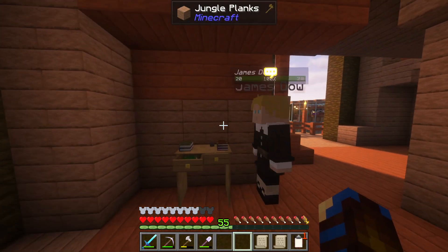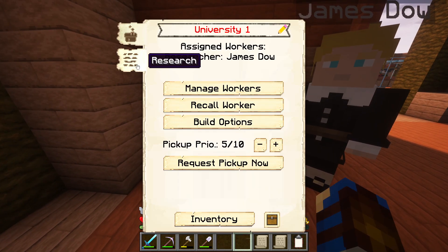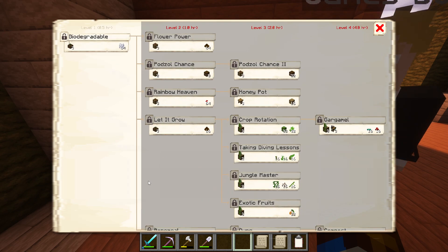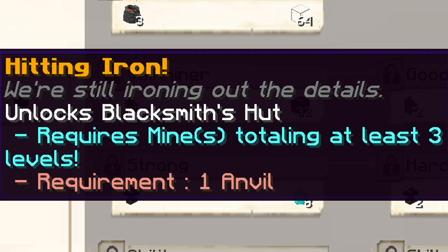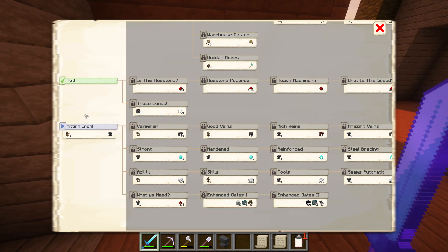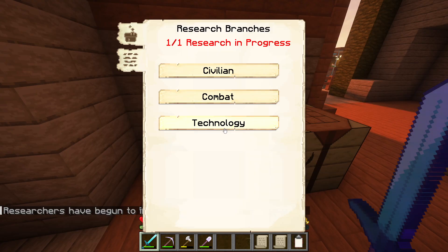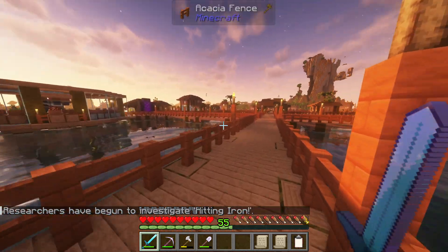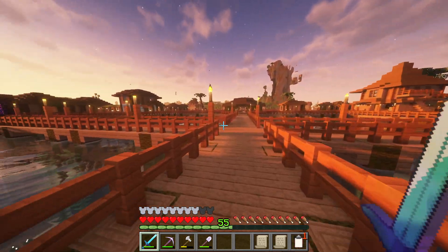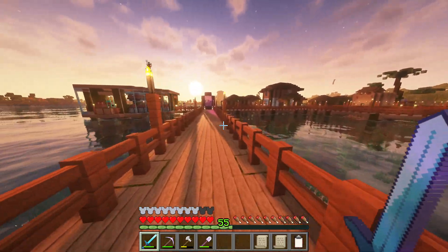Thank you for completing that research there, James. Let's set you up with yet another one. I'm thinking of hitting iron to unlock the blacksmith's hut, but we'll need an anvil, which is no issue at all, so let's start the research for that. That should unlock in about 30 minutes' time. But we have unlocked the smeltery, which is nice, and it has a fairly simple crafting recipe, so let's grab out one of those.